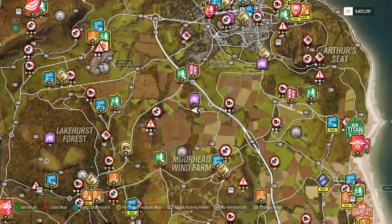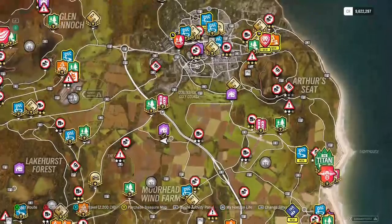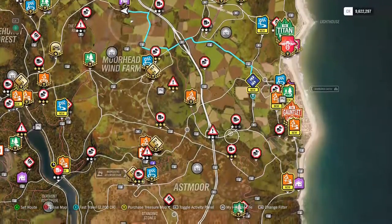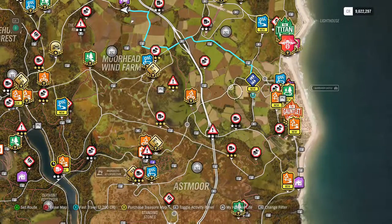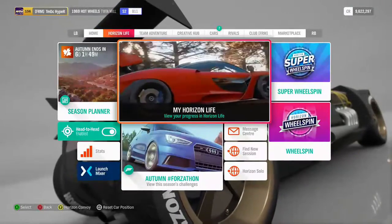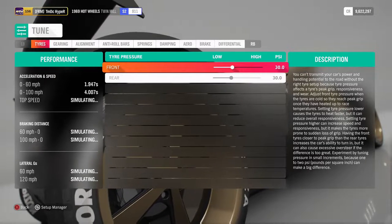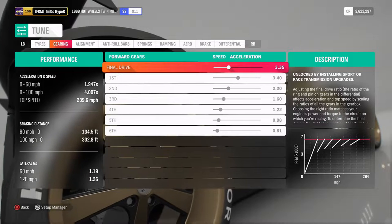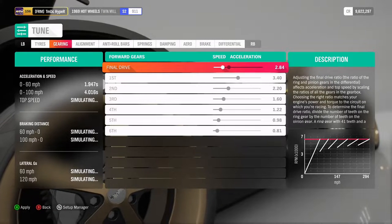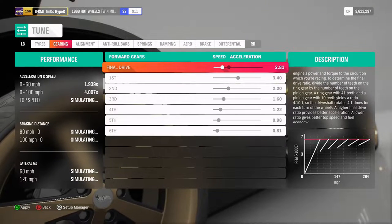I wonder what top speed we can actually get up to. I was just looking at the speed camera — let's take a look at the tune. I'm expecting some pretty impressive numbers: 1.9 seconds to 60. Top speed shows 200 — is that it? Actually that's 294 there. Let's extend the gears a little bit more. There we go — 236, 269, nearly. That is better. I'm going to leave it there.